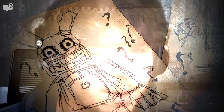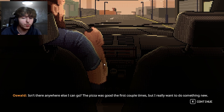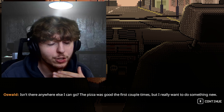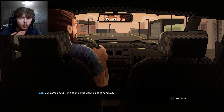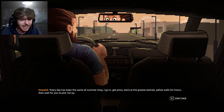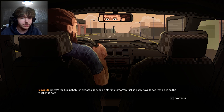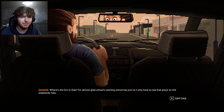Oz asks isn't there anywhere else to go — the pizza was good the first couple of times but he wants to do something new. Dad says they're going to Jeff's, a pizzeria. Oz says every day has been the same all summer: go in, get pizza, stare at the grease-stained yellow walls for hours, then wait to be picked up. He's almost glad school starts tomorrow.